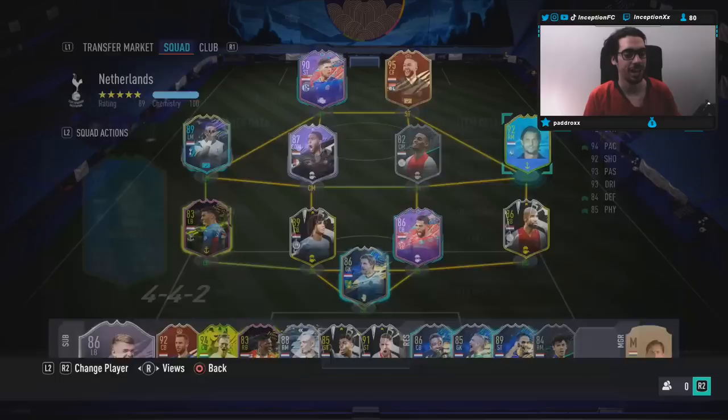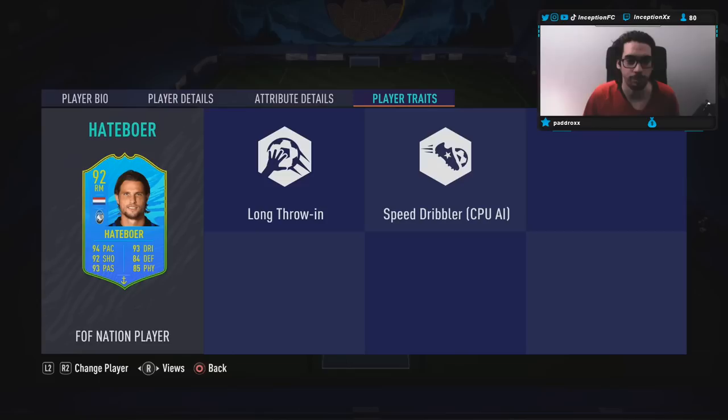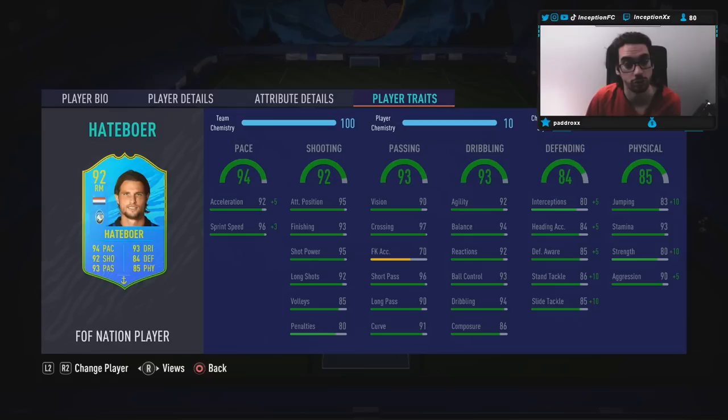Ladies and gentlemen, we're taking a look at a card that is 6'1", medium-medium work rates, right-footed, 4-star, 4-star. By the looks of it, this guy looks like he could be a versatile beast. With the medium-medium work rates, what it's suggesting to me is that I can use a card like this in the center back area, the right back position, the right mid position, 3-5-2. I could potentially use him as one of my center mids in a 3-midfield setup.